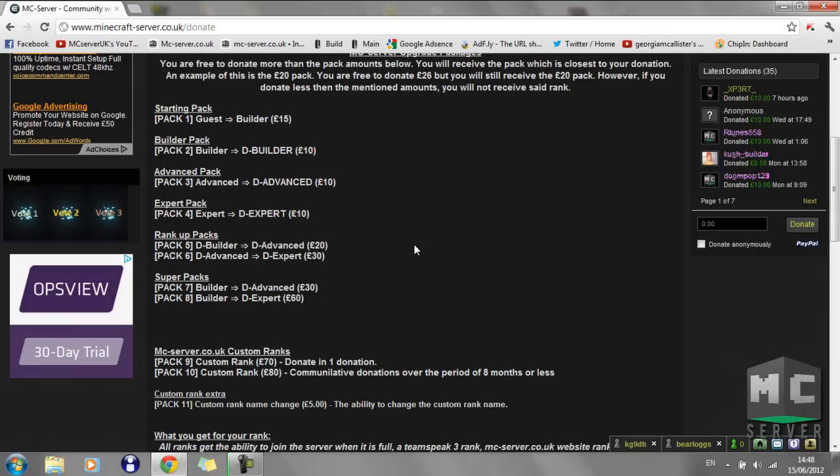If you just want to get to the highest rank and you're not very good at building, you can donate here in our rank packages: pack 5 and pack 6. Pack 5 is dBuilder to dAdvanced for £20. Pack 6 is dAdvanced to dExpert for £30. Or there are super packs: builder to dAdvanced for £30, or builder to dExpert for £60.